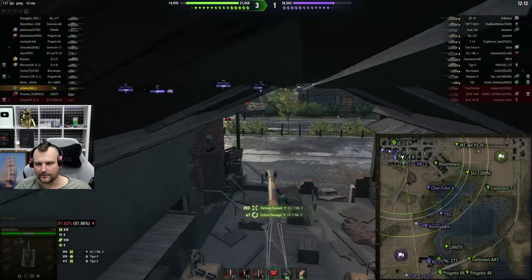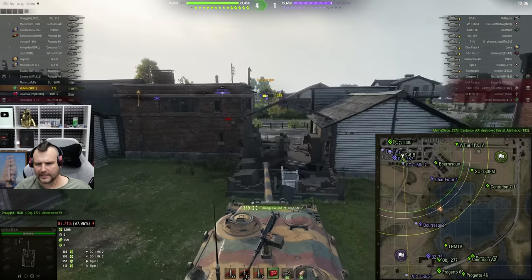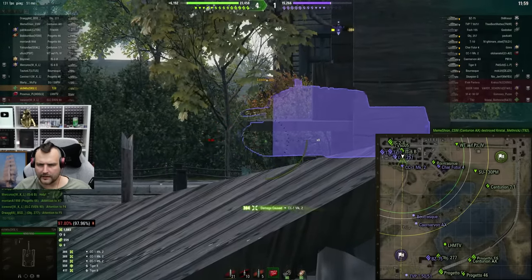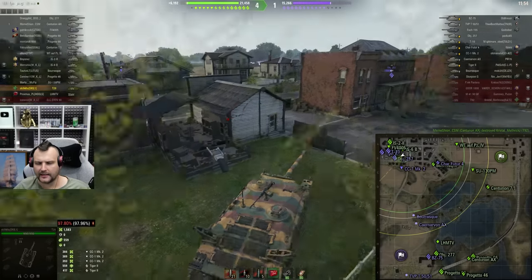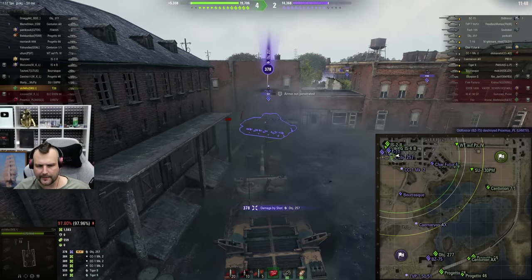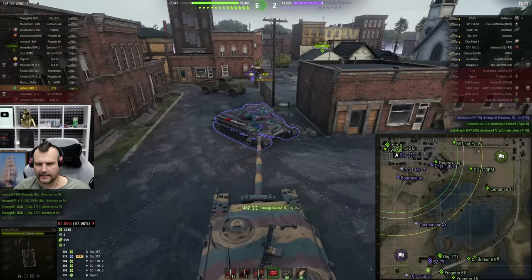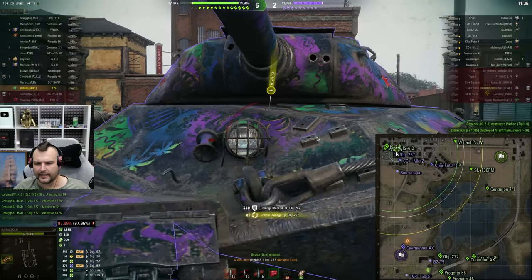Everything is fine and we are feeling pretty well. Wow — what I did not expect was this roof still being here. Quite an interesting one. Anyways, it's okay. Let's go for the Object. At this point we are going to play the game. Obviously he is loading HEAT, but it doesn't really change anything because I can penetrate him even with standard ammunition. In fact, I will try to put my gun into his gun — if I do that, he simply won't be able to shoot me.